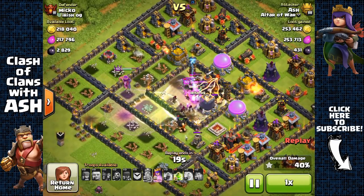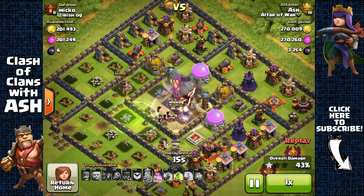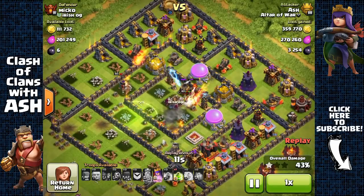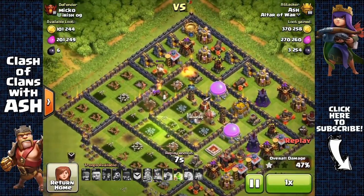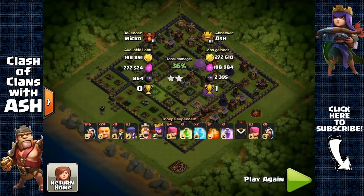Don't worry if your gold or elixir storages aren't as well protected as your dark elixir storage or Town Hall — it's impossible to have balanced protection for all storages now with so many scattered around, adding in the fact that the Town Hall weighs more than two storages. If you have a bunch of storages and the Town Hall all in the core, that will be a bad base, because that means a large core. Large cores are easy to break into, attract heavier attackers rather than barge attackers, and have less defensive coverage because defenses end up kept further apart.